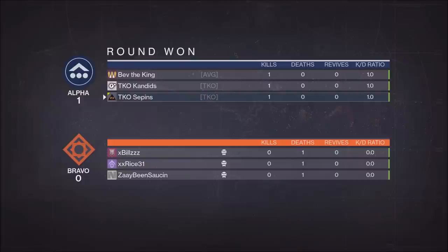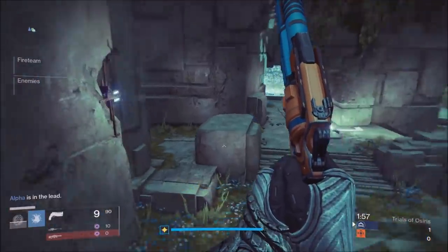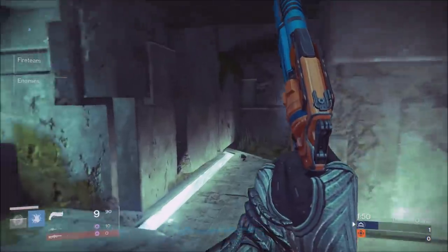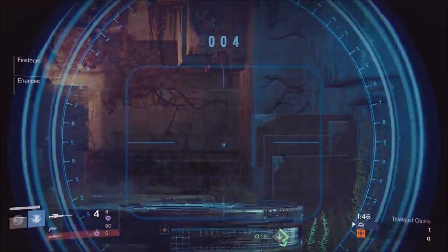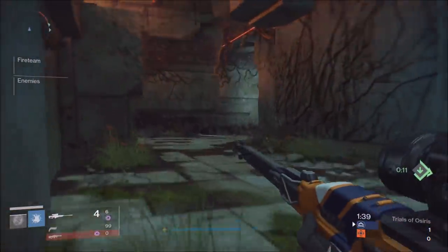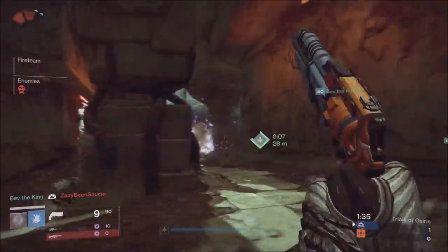We won the first round. The most important thing to keep in mind for this map is that you have three major sniper lanes. You have all the way left where the waterfall is, then you have the middle lane, which is probably the most common one we've seen so far, and then you have all the way right, which is heavy lane. Most likely we'll only worry about heavy lane on the third round. You want to bottleneck each of those lanes with your team, especially the first two — the waterfall and the middle lane.